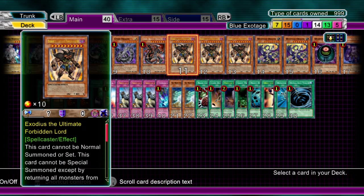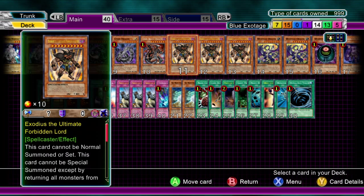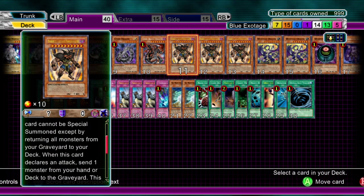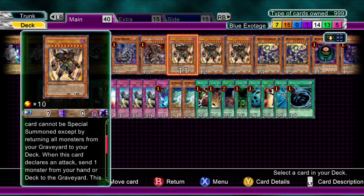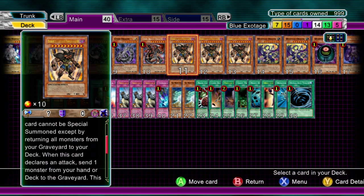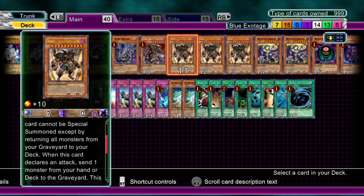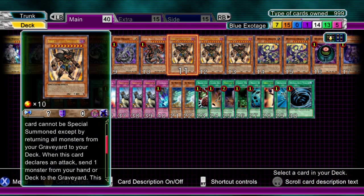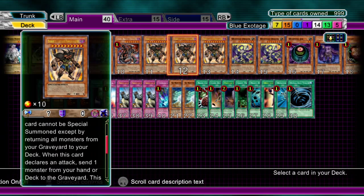Three Exodius Ultimate Forbidden Lord. Its brief effect: when summoned out and you attack, you send a normal monster to the graveyard and it gains a thousand attack. Its other effect - if you dump all the Exodia pieces in the graveyard from its effect, you automatically win the game. But this is all about brute strength. Bearing in mind it's a special summon by shoving the monsters from your graveyard back into your deck, it is possible to summon out all three. The first one will be at 1000, the next at 2000, and the next at 3000. When it's the opponent's turn, you'll have three monsters at 3000 attack.